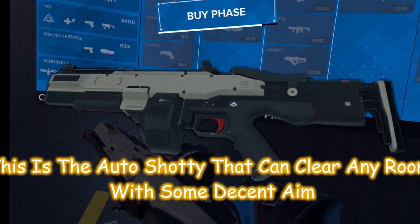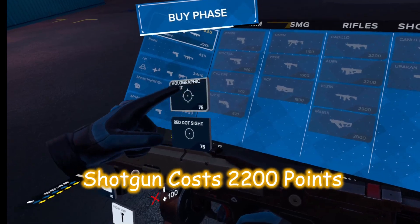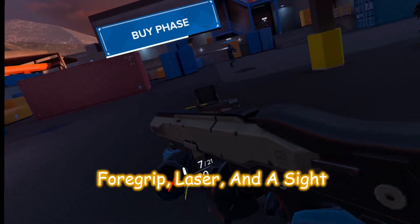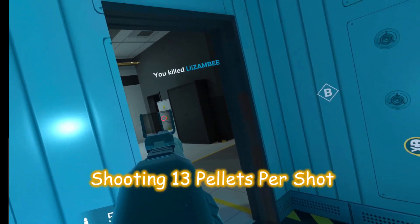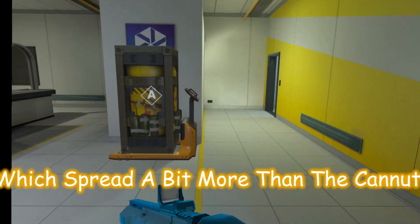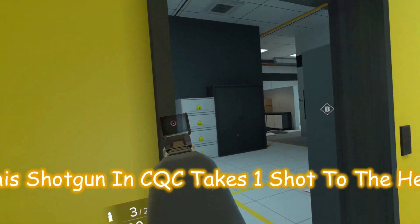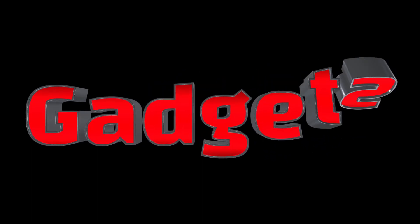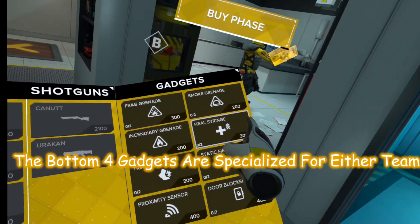The Urakhan, resembling a modified AA-12, is the auto shotty that can clear any room with some decent aim. The shotgun costs 2200 points with seven rounds in the mag and 21 in the pouch. Capable of attaching a foregrip, a laser, and a sight. This shotgun can shock even the most experienced players, shooting 13 pellets per shot which spread a bit more than the Canute. In CQC it takes one shot to the head and two to the chest, capable of firing three rounds per second.